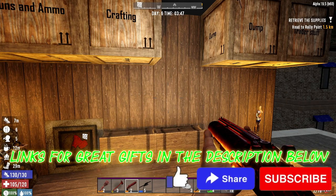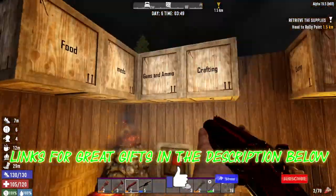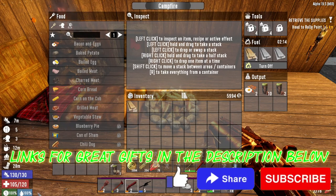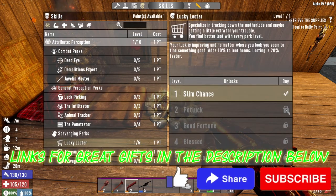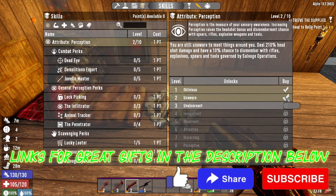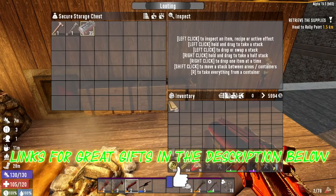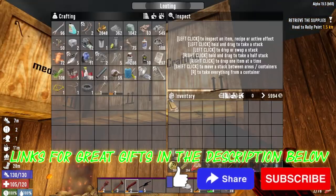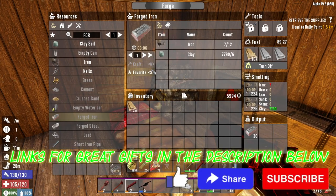Welcome back - seven days in and modded with the Romero mod, starting day six at three in the morning. Last night we got our stuff organized, made some coffees, bacon and eggs, and got topped off on food. We have one point to distribute - we need one more Lucky Looter, which requires Perception at level two. We also have iron smelting going and we're making more forged iron to get the minibike made.